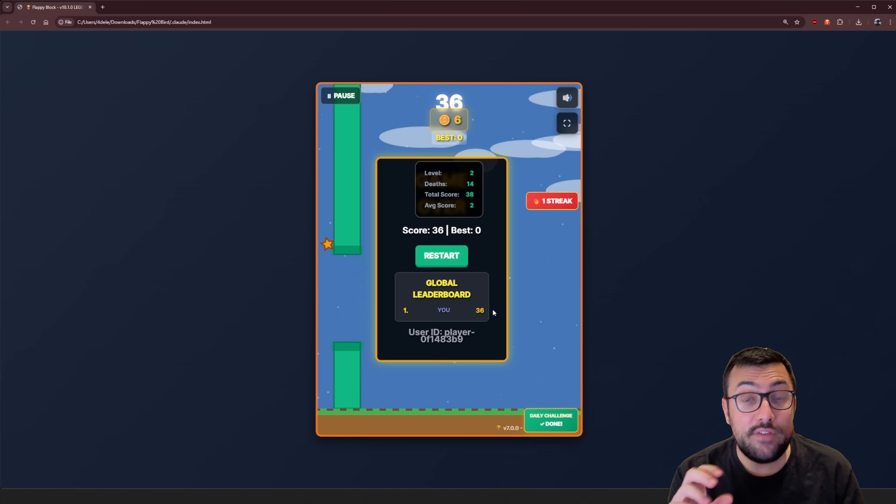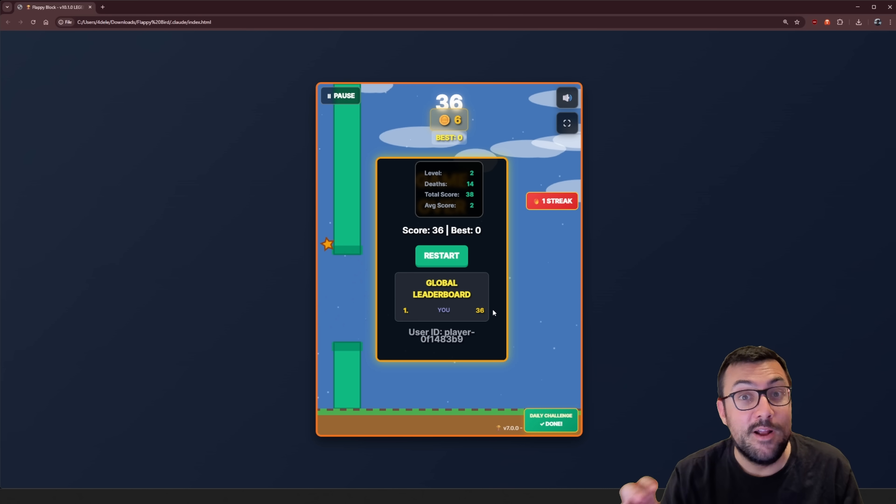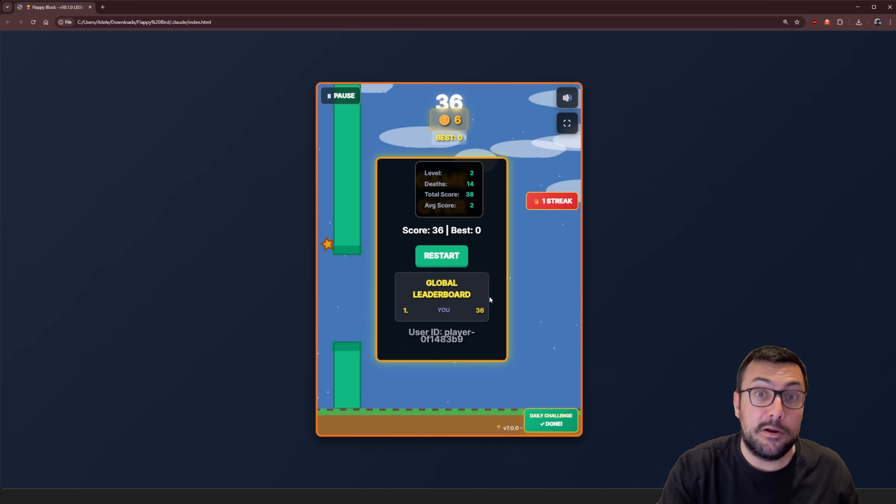This is 50 prompts — 50 times saying 'make the game better, make the game better.' So we're going to jump up to 100, which is going to take me a very long time but for you will be like a snap of the fingers. I'll be back very soon for you.